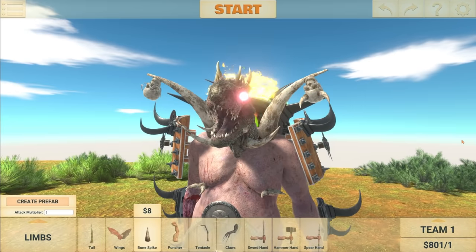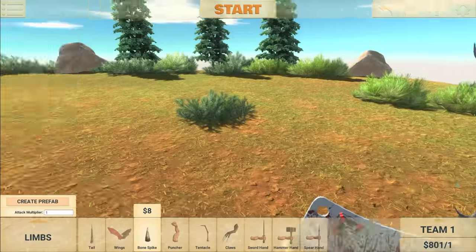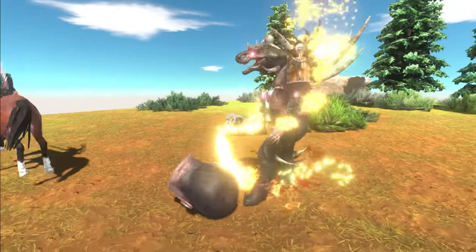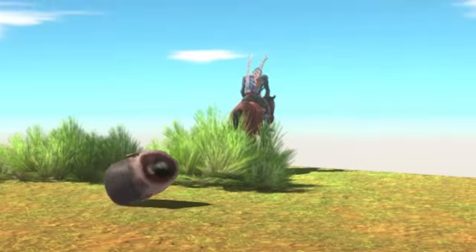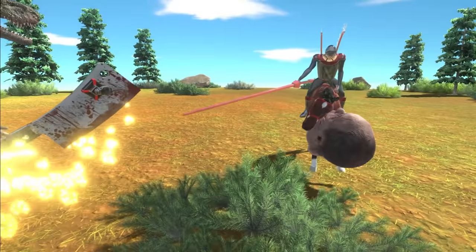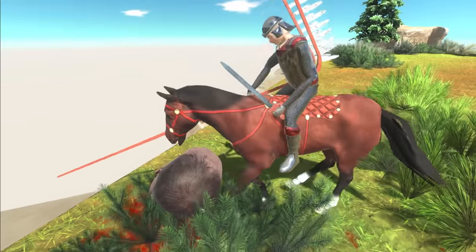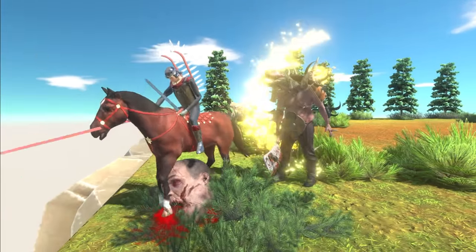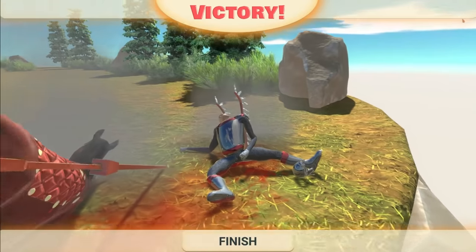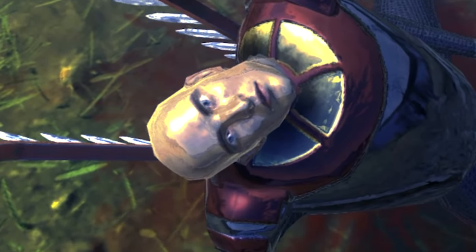I feel like he needs an official name, so feel free to leave your best name suggestions in the comments. Here comes a horse rider — let's see what happens. There goes the head, the flamethrowers work — look at that! Wait, where's the horse going? He's so scared of what I've created. He's chomping on the horse — that is so disturbing. Use those flamethrowers — look at them go, and he's down! I feel like it was the flamethrowers that did all the work there, plus the head. That guy really has seen some really disturbing stuff.